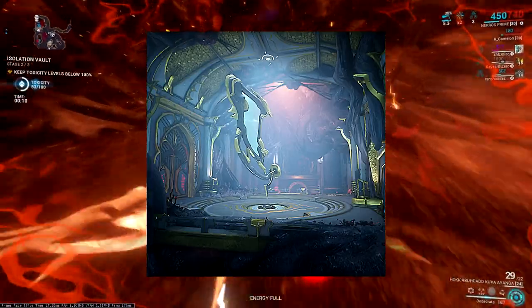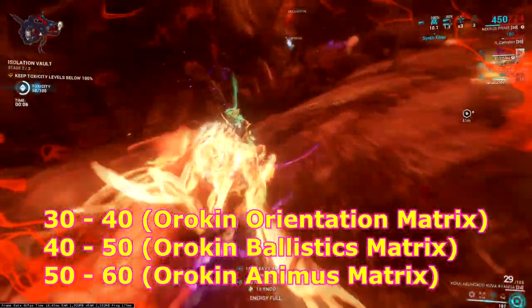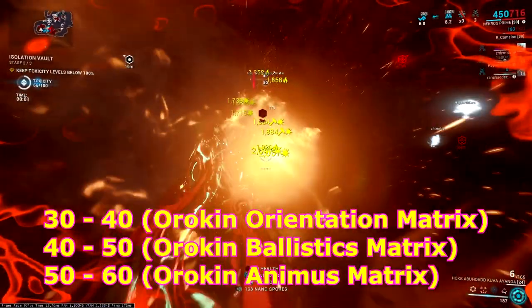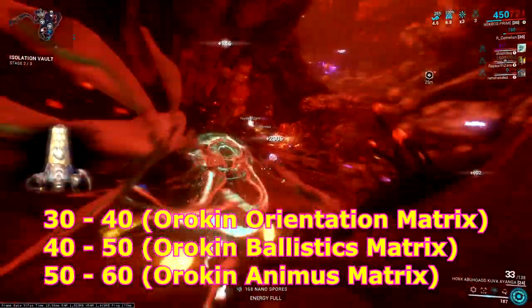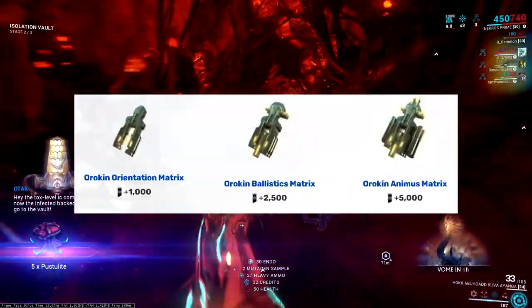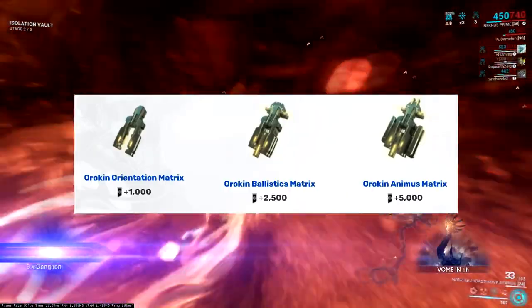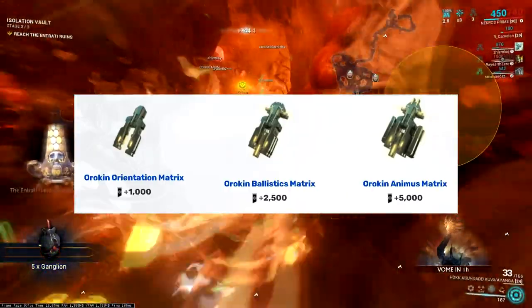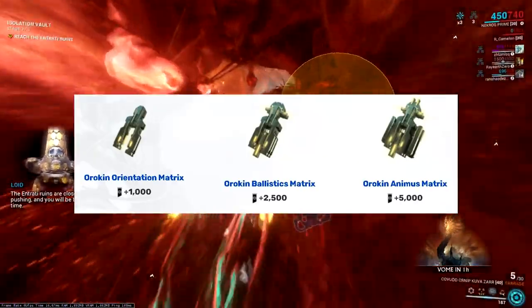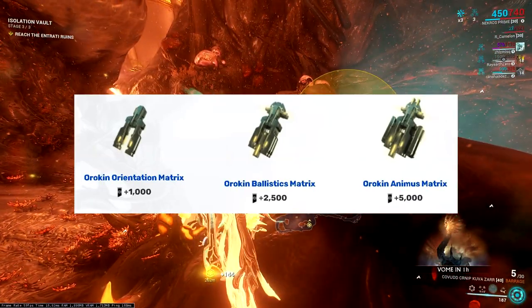There will be a total of 3 difficulty levels for Isolation Vault: level 30 to 40, 40 to 50, and 50 to 60 — and each will drop a different quality of Orokin Matrix. The first quality is called Orokin Orientation Matrix, the second is called Orokin Ballistics Matrix, and the last is called Orokin Animus Matrix. Offering these to Lloyd will grant you 1,000 points, 2,500 points, and 5,000 points respectively.